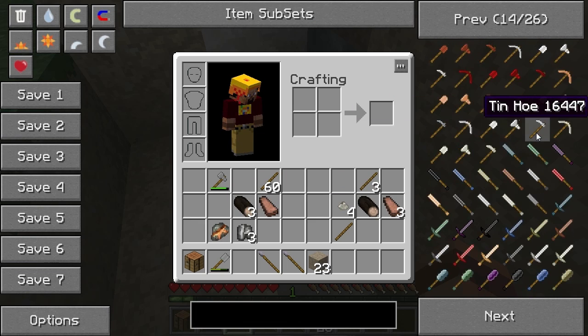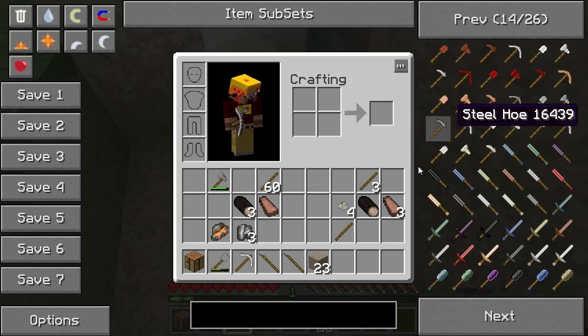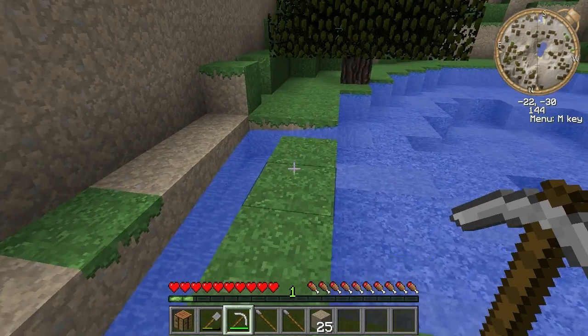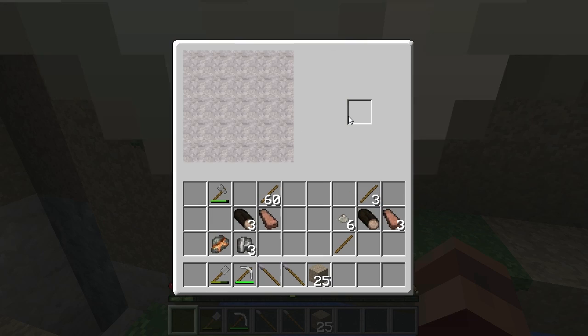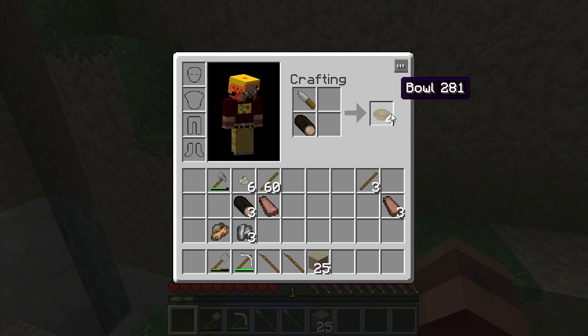So we're going to get a tin pickaxe, because that's likely to be one of the first things you'll get — a zinc or a bismuth or whatever. Dig through just like that. Now what we need to do is make a knife, because we've got to carve some bowls. This plan is on the wiki just like all the others. Take a log, put the knife above it, and carve some bowls.